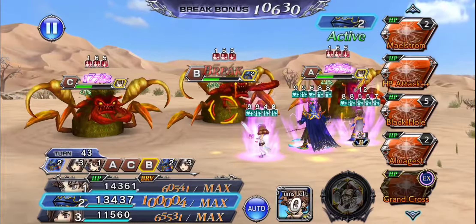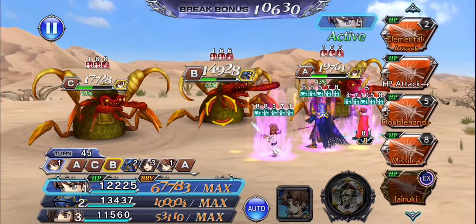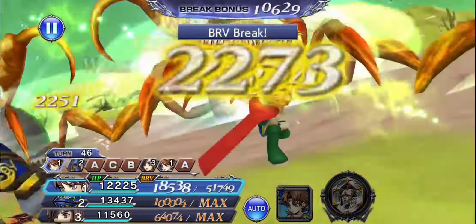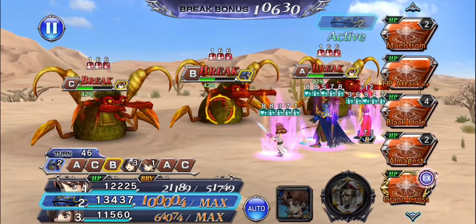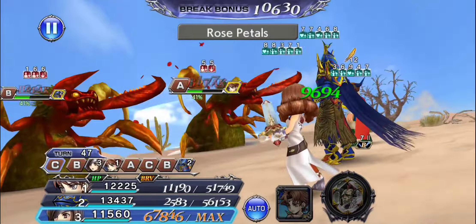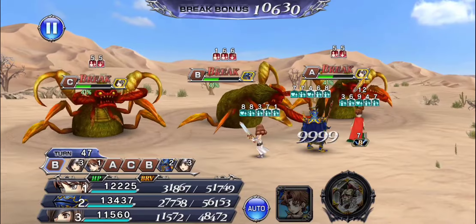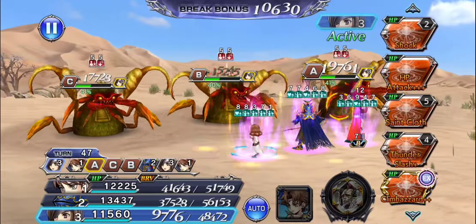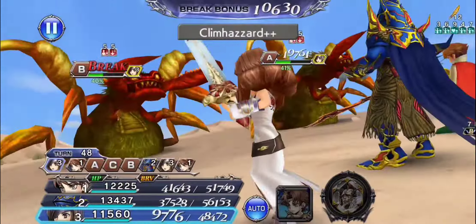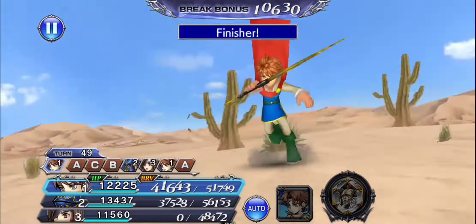My suspicion is that if this advice is helpful for you, you're probably someone who isn't playing too aggressively, and this is helpful resource management guidance. I'm thinking of saving the Exdeath EX for the 39% threshold. I'm trying to time things just right because I'm nervous about pushing them below 39% in such a way that the subsequent sandstorms push their brave too high for me to shave. Which is a weird thing to say with Exdeath on the team, but it can happen - it did happen in an earlier run.